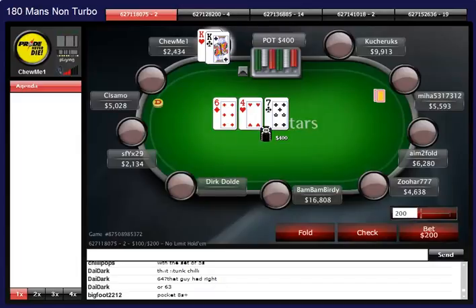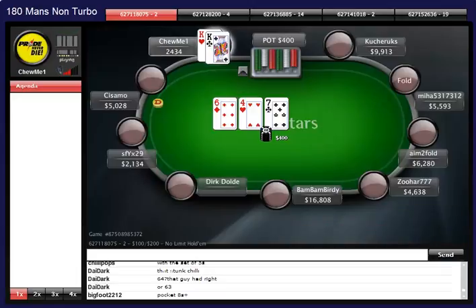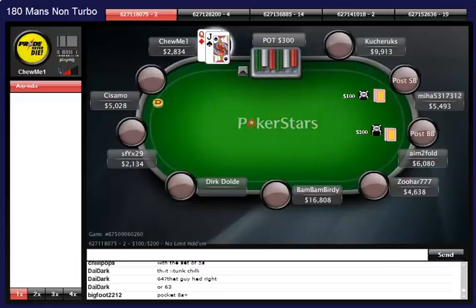This is the hand I wanted to show everyone. This is a $4.50 180-man and I'm short-stacked, blind on blind - I limped in here with my king trying to get him to shove because he's a really tight player. I'm going to bet this flop and hopefully he comes along, but he doesn't, so that sucks.